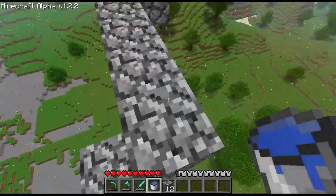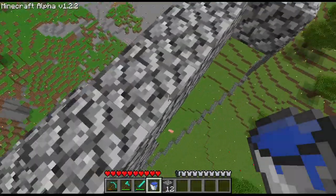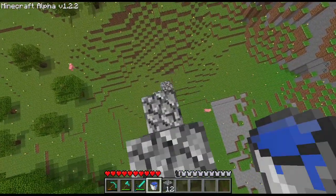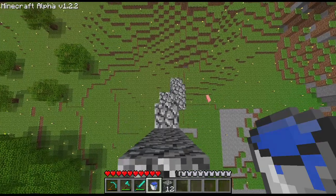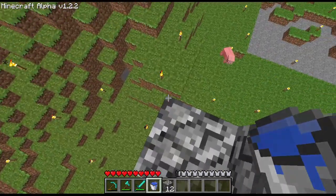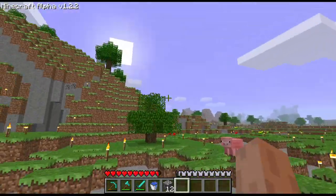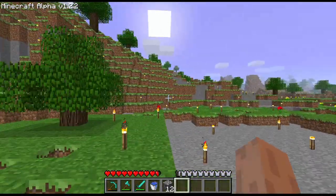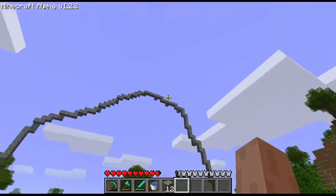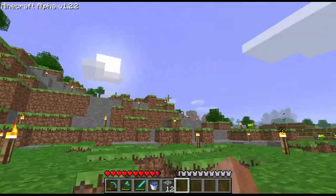That's done — I just had to double check this one because I put six here but it was actually supposed to be seven. Now I can come down this way and I took a little damage there. Essentially this is the archway I'm going to go with for the entryway into the dwarven mountain.